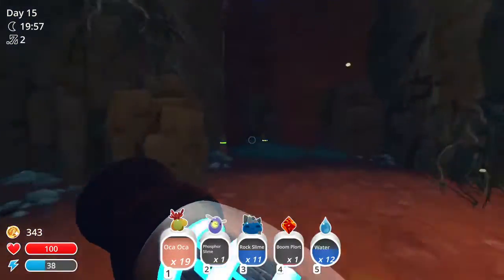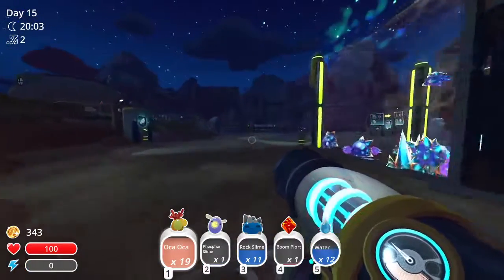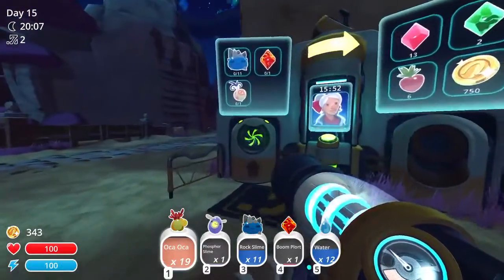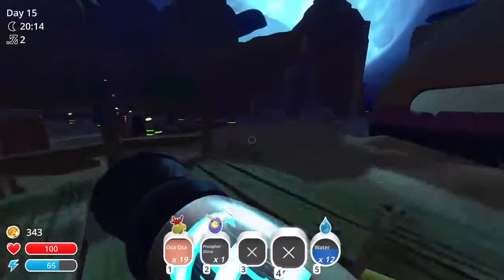Oh well, I can just drop off the rock slimes and the boom floats, and then just see. One of these and one of the onions which I have stored over here.